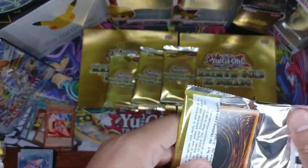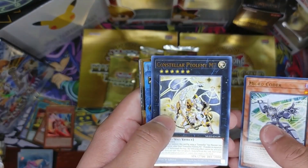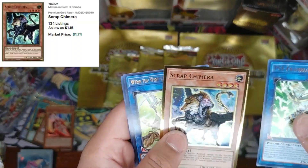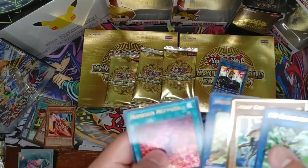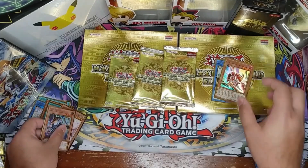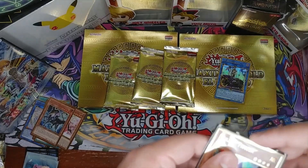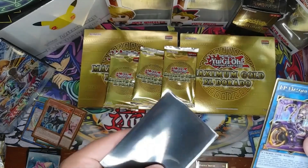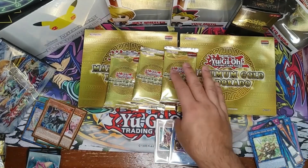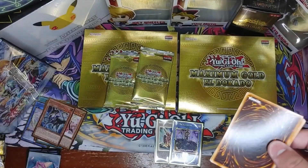Second mini box! We've got Micro Coder, Constellar Ptolemy, and oh nice — IP Masquerena, that's a pretty cool one! Ciphering Gamma Lord and Scrap Chimera — I'll set that one aside since it's a good pull — and Numeron Network. Not bad at all. And a reminder: if you want anything from my openings, message me on Instagram and I'll sell it for a fair price.